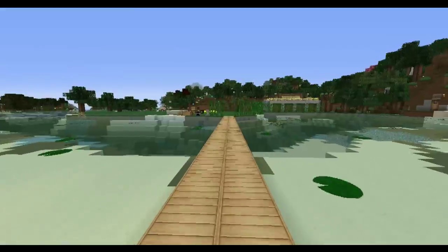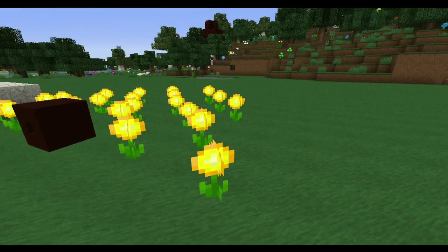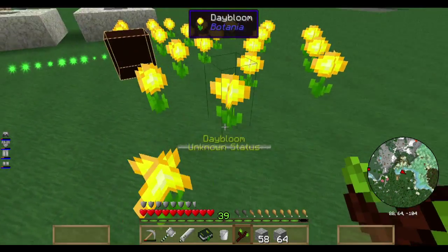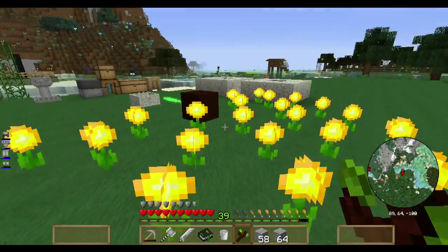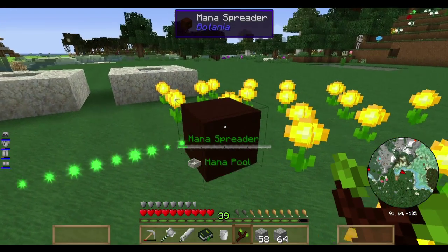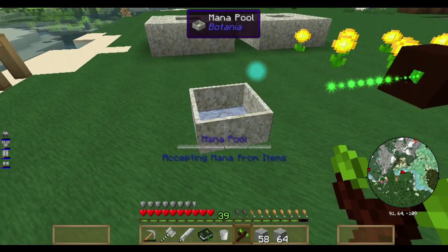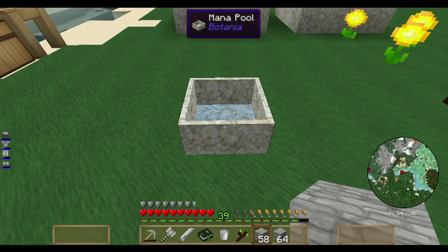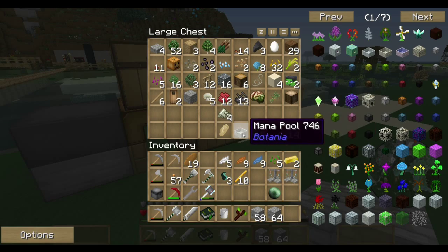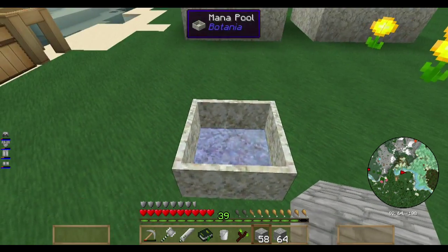I'll show you some work I did after the last Botania episode. I made a bunch more Day Blooms, and those are here. If you hold the wand down, you can see these are all getting drained by the Mana Spreader. The Mana Spreader is getting a fair amount of Mana — you can see the Mana build up there, and it's sending it as quickly as it can. I upgraded the Mana Pool from a Diluted Mana Pool to a full Mana Pool by taking the Mana Pool and the Diluted Mana Pool and putting it in another Diluted Mana Pool, and it will create a Mana Pool if there's enough Mana in there.